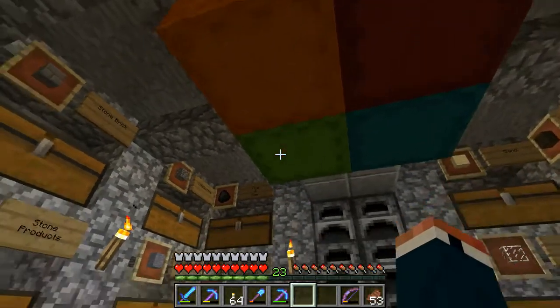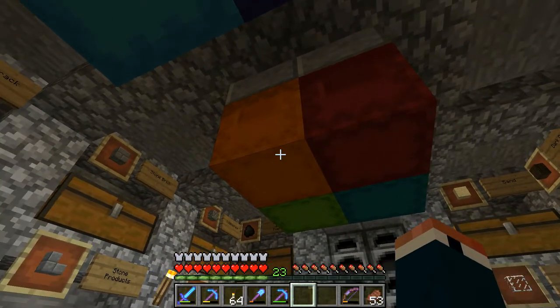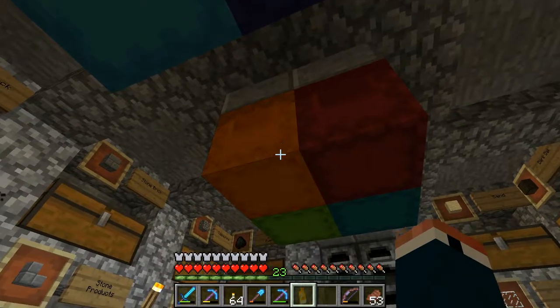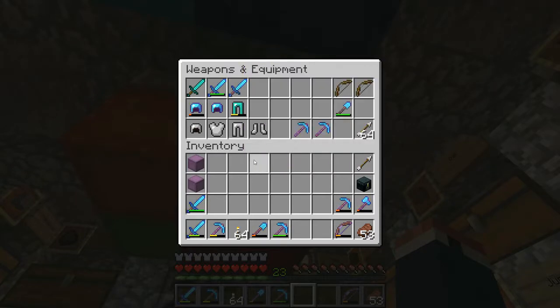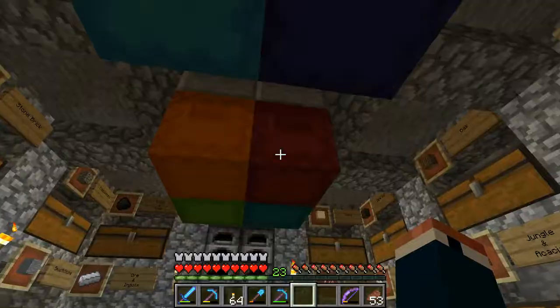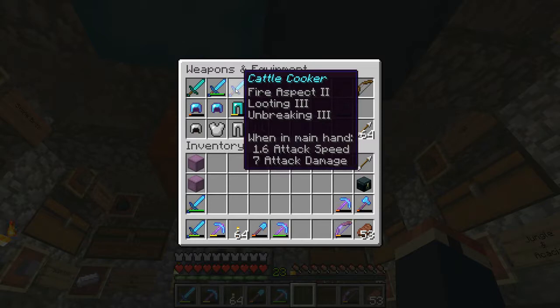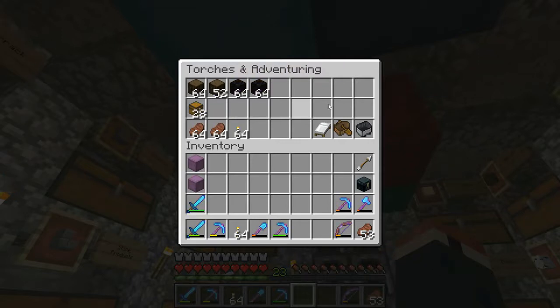This next one is called Weapons and Equipment. There's sort of a mnemonic device to the coloring: I colored the torches and adventuring box orange because orange makes me think of torches. This one's red — red is the color of blood, and blood is what you get when you hit something with a sword. So red represents weapons and equipment. For example, I have my cattle cooker sword, which I use for killing cattle to get cooked beef and extra leather with the looting enchantment. I also keep some extra stores of steak in my torches and adventuring chest as well.